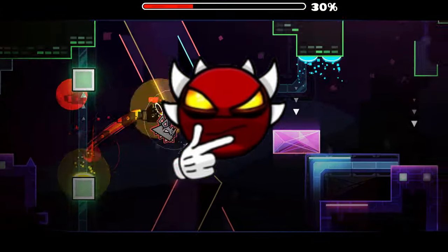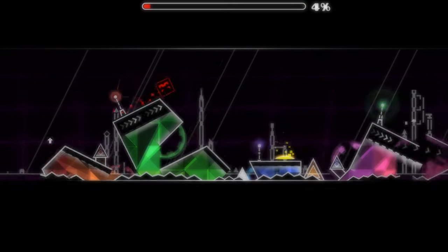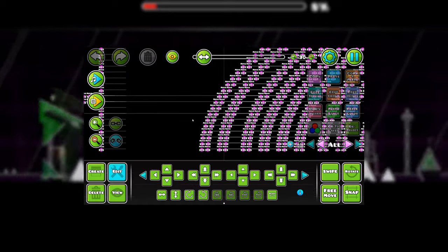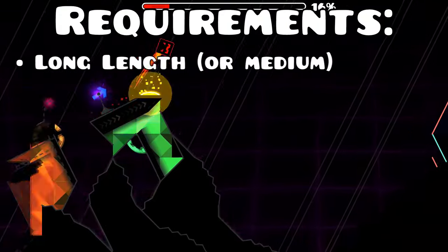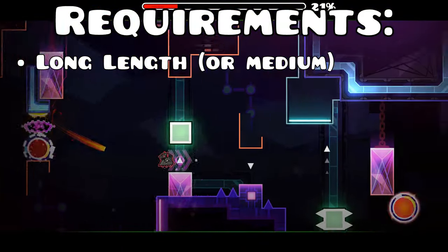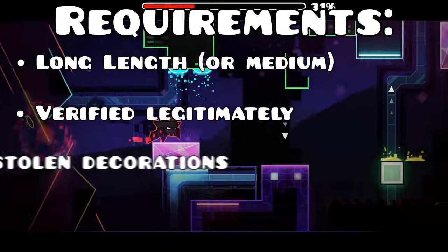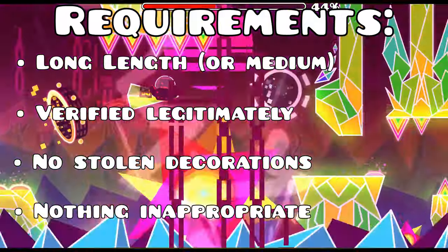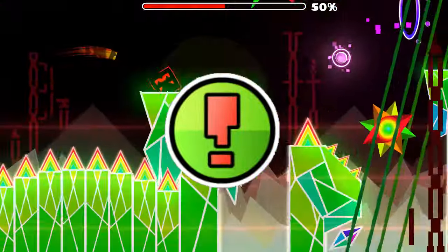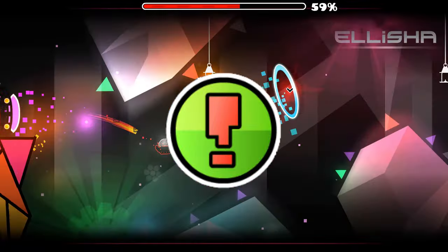But what are the requirements for a level to be worthy of a feature? Well, due to how open ended the editor is, there aren't many strict requirements. The only set requirements are that the level must be at least long length, meaning over a minute long, that it was verified without hacks, that it does not contain stolen decorations, and that it does not include anything inappropriate for younger players. But these are more like rules to not break instead of things that would actually make a level worthy of a feature.